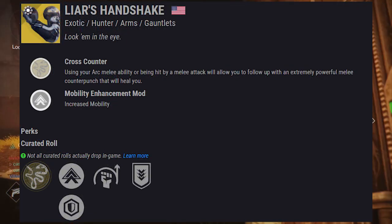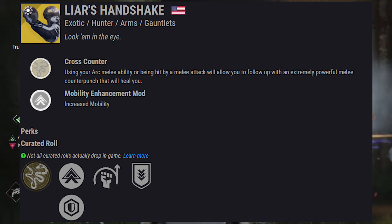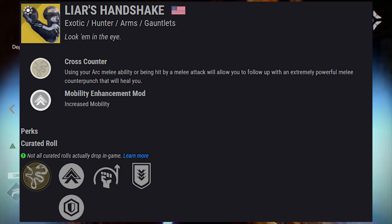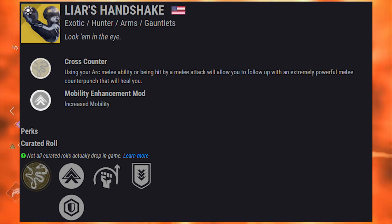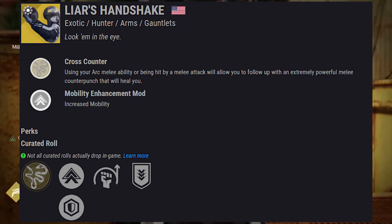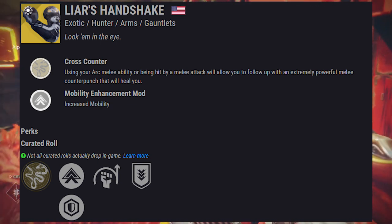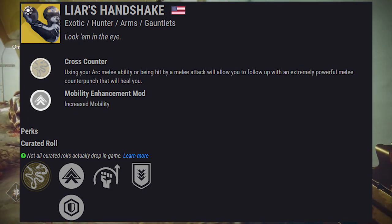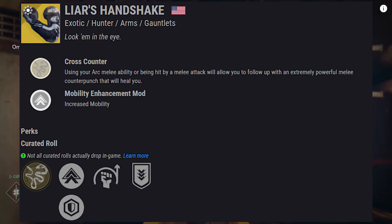Moving on to Liar's Handshake — exotic Hunter gauntlets. They come with the exotic perk Cross Counter: using your arc melee ability or being hit by a melee attack will allow you to follow up with an extremely powerful melee counterpunch that will heal you. Some of you will know what I'm talking about — remember Striker's Surehand? That sword can be utilized with Surrounded and other perks without ammo, and you can even stack it with melees like Combination Blow. Now we'll be able to stack it with Liar's Handshake for an extremely powerful counterpunch. We might be able to run around and one-hit melee bosses.